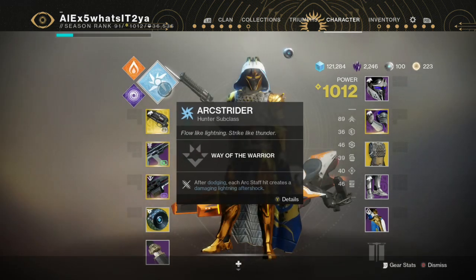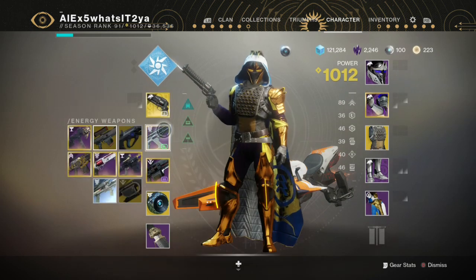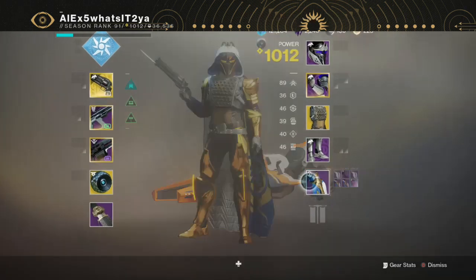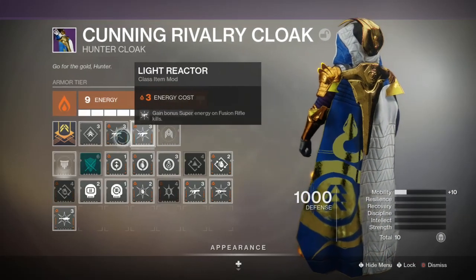What I recommend doing: if you want, you can play Monte Carlo. I'm just playing Crimson. One of the very important things — because you also need ability and super kills — run an Errantil or a Yoten, or another fusion rifle that you're very comfortable with. Have light reactor mods. You're going to get your supers so fast. Put two of them on.